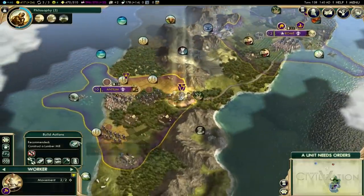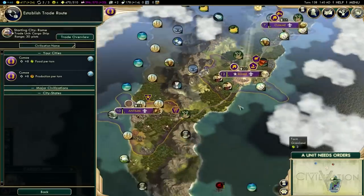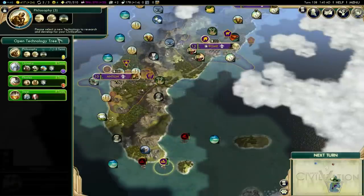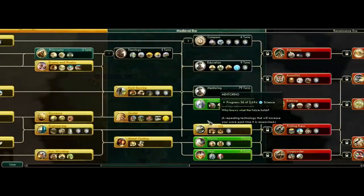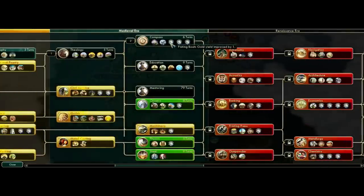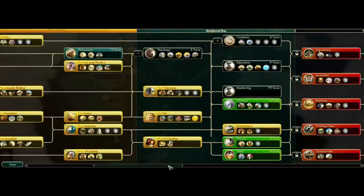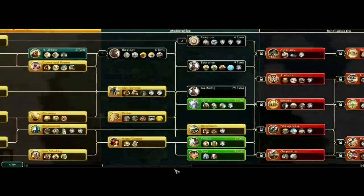Basically, everyone who has a unique medieval unit is good. Of course, civs like Rome, Askia, or Greece are also very good, but the legions do go out of style since you upgrade them to long swordsmen — there's not such a massive gap. But if you set it on standard mode or above, it will feel a bit longer and you'll be able to use your ancient era units longer. I still like to go with the medieval era — anything that has unique units on or before the medieval era will be super powerful. This is just the medieval era mod — you can lock any era you want, like classical, ancient, atomic, or even modern.